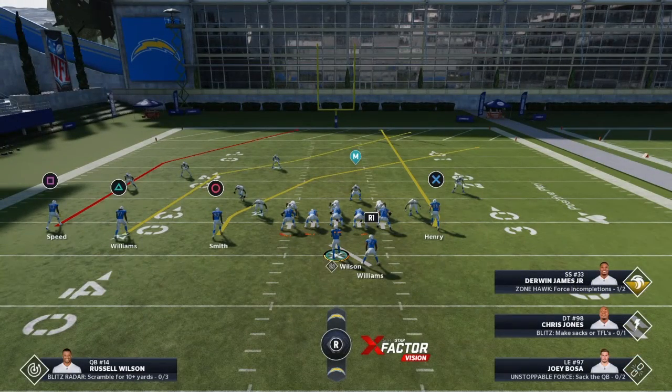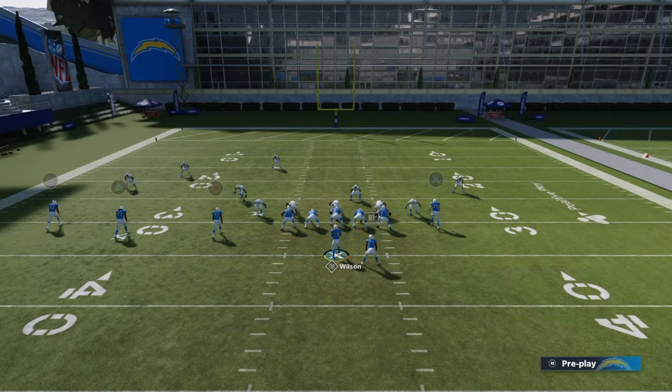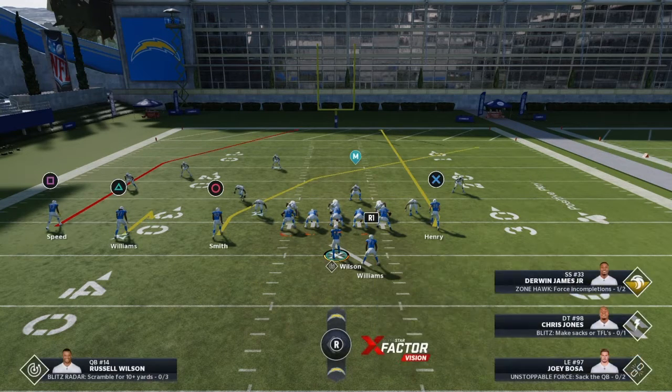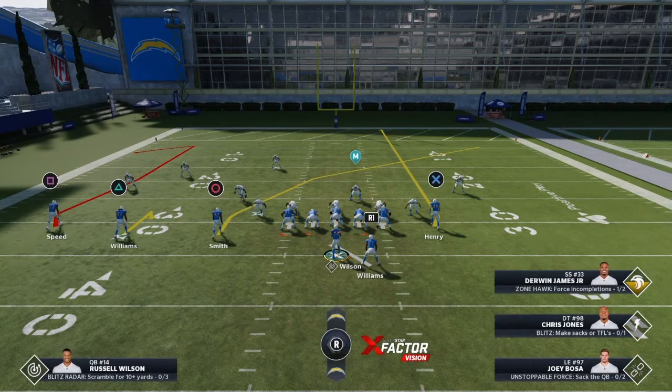So you have this. The only thing you want to do is — Williams — the triangle route, put triangle on a hitch. R2. So triangle, R2. That's all you want to do, and then put square on a combat route.